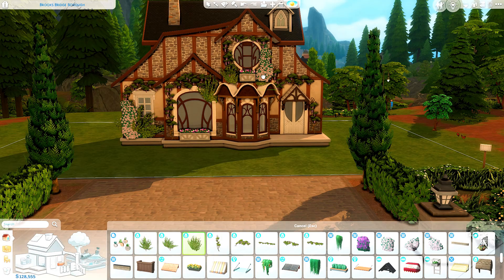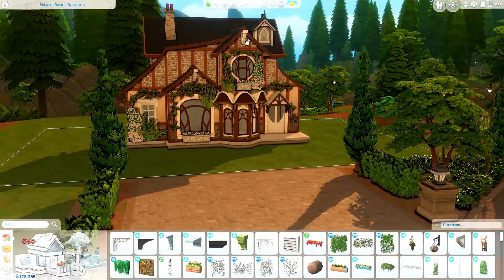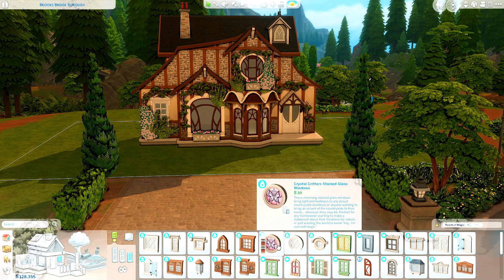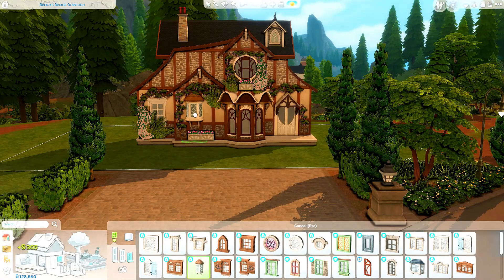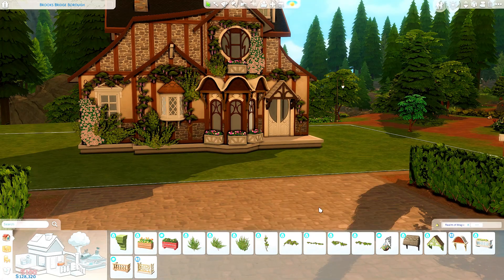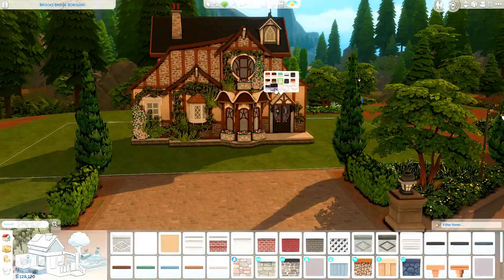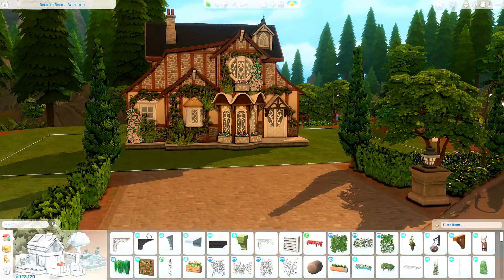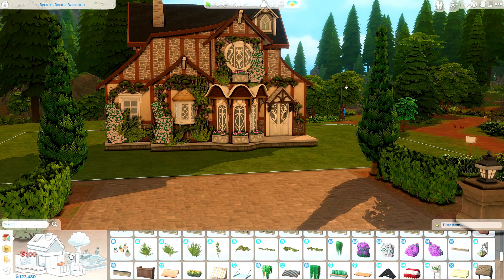Currently working on the exterior — I used a lot of items from the Realm of Magic pack, of course, because we are building in Glimmerbrook, which is the world that shipped with The Sims 4 Realm of Magic. Although I haven't really played with spellcasters since the pack was initially released, I love building fantasy houses every now and again. It's a nice change of pace from what I usually do, which is normally suburban houses, family apartments, and family homes.